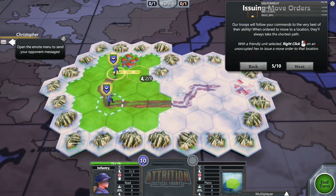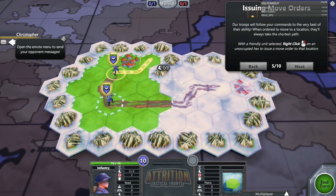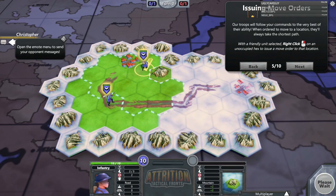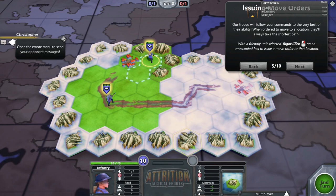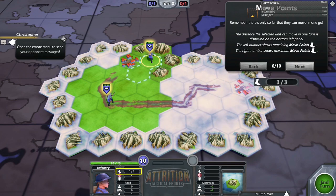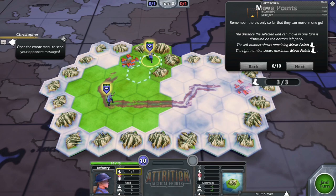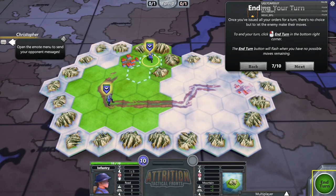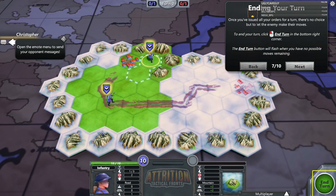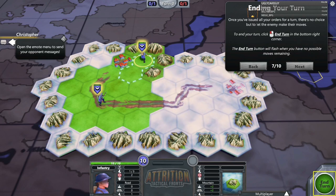Let's try moving this unit up top so I can see the difference in movement when they're not on the road. It looks like I can move up to three locations with one left. Moving them up here — the fog of war disappears, which is always nice, and this is surrounded by mountains. The distance a unit can move per turn is displayed in the bottom left panel: left number is remaining move points, right number is maximum. Once you've issued all orders, you end your turn with the big green button in the bottom right corner.